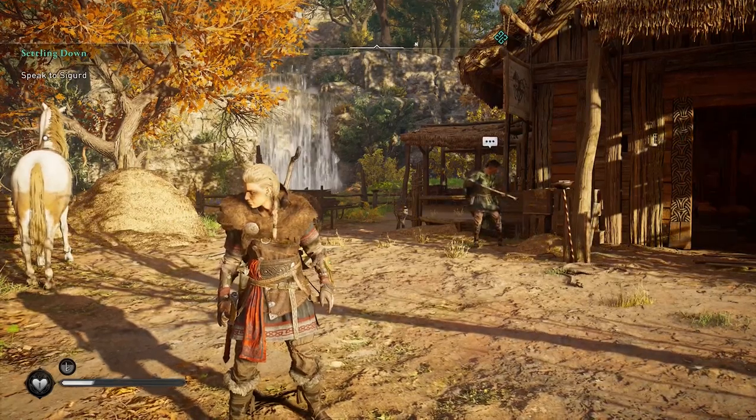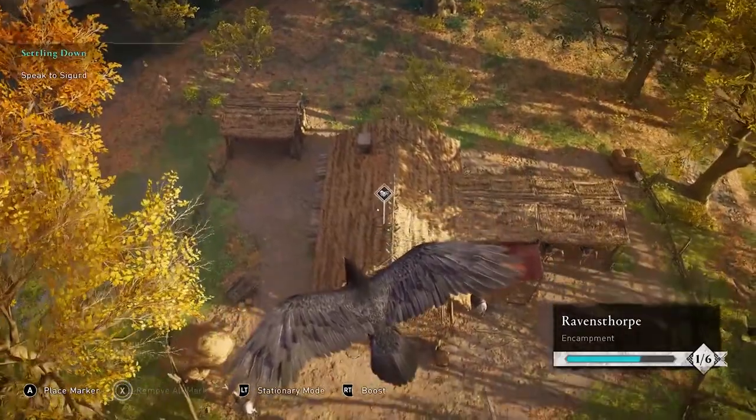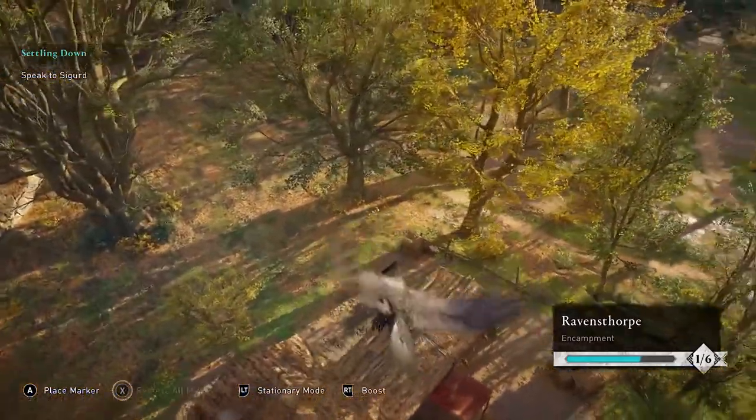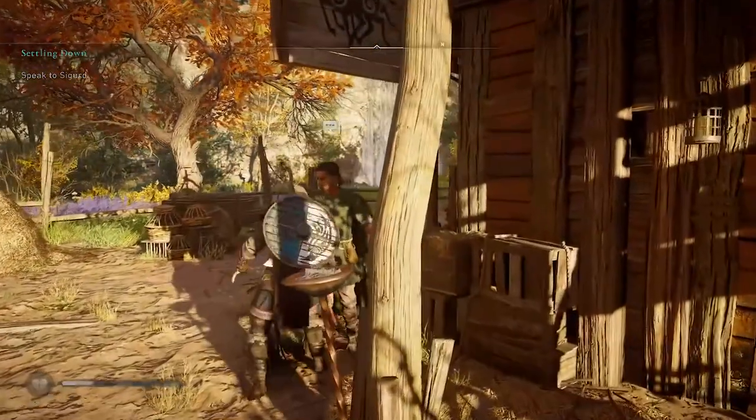Hey, Dexguides here with another achievement guide on Assassin's Creed Valhalla. This is the Seahorse achievement, worth 10G, which you get for swimming a total of 3km in the water with a horse.